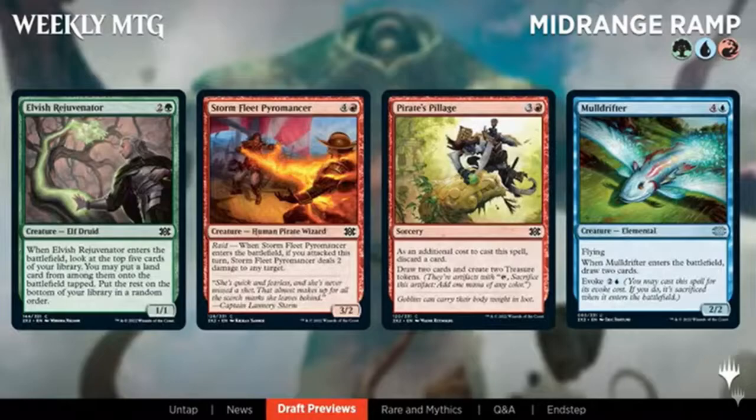Next is Temur midrange ramp — the other ramp deck I mentioned. You do it with a little bit of treasure and you can see Mulldrifter and Evolution Recall to help get lands. There's cross-pollination with the flicker deck since you can flicker those cards too. One thing I'm a little worried about is if the fixing is too good, you might just end up in five colors, but I was worried about that in Streets of New Capenna and look how that turned out.